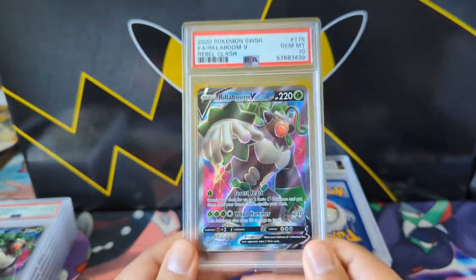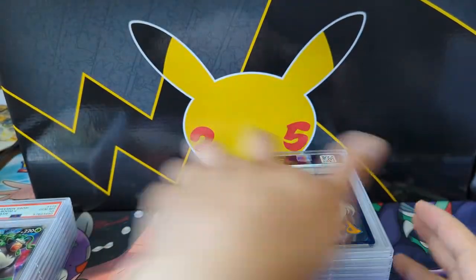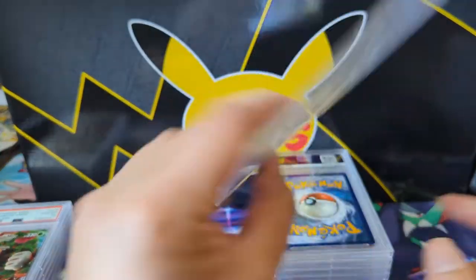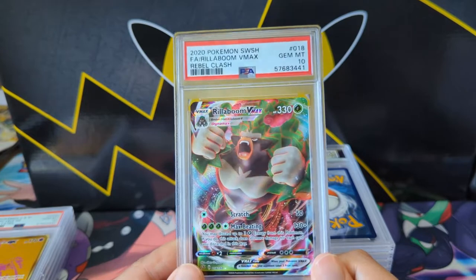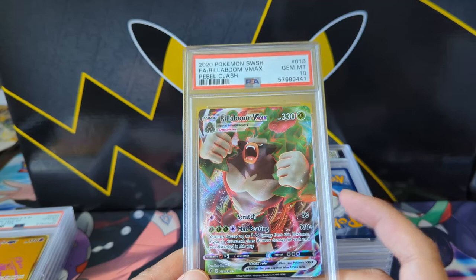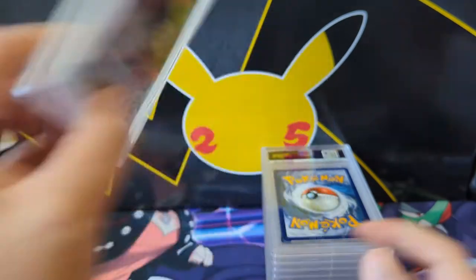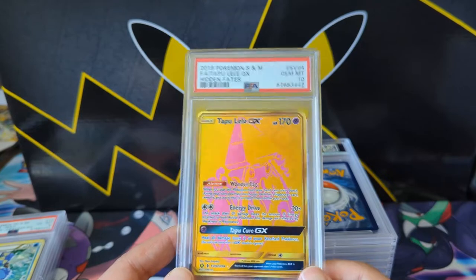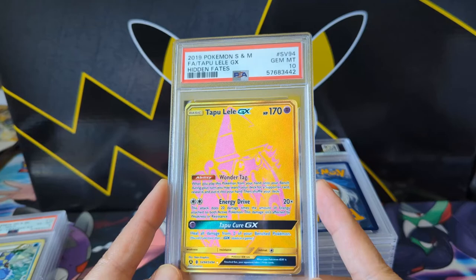This must have been around the release of Rebel Clash because I was pulling Rillaboom left and right. I decided to send it in — like, why did I grade this? We sent two of them and got the 10 with a VMAX. I actually enjoyed playing Rillaboom — it was kind of fun. A lot of damage potential, up to 280 if you discard the energy. More of a sentimental thing.